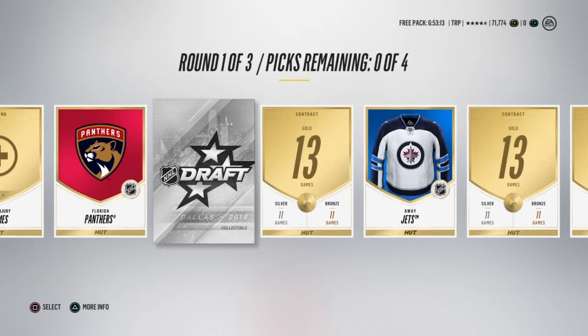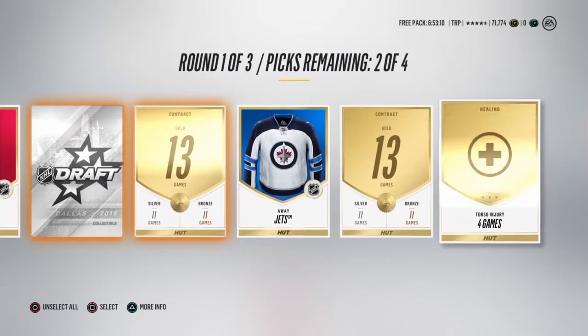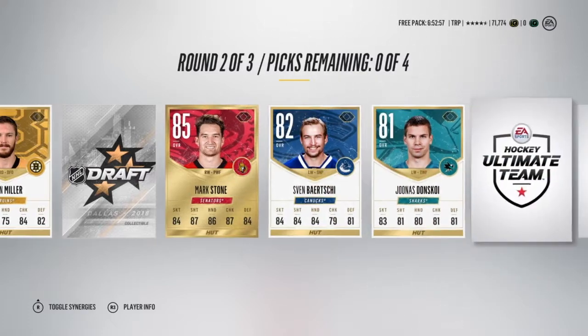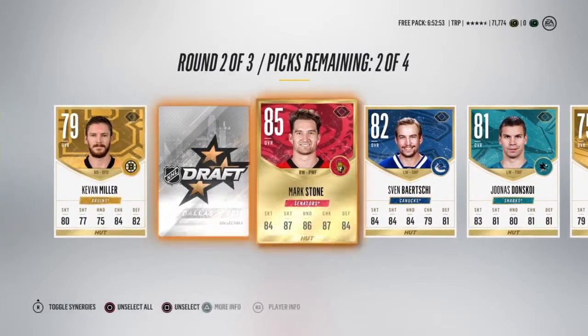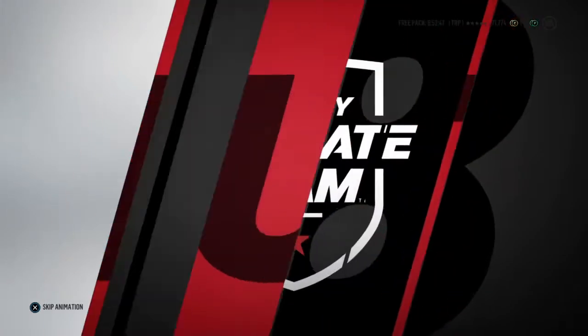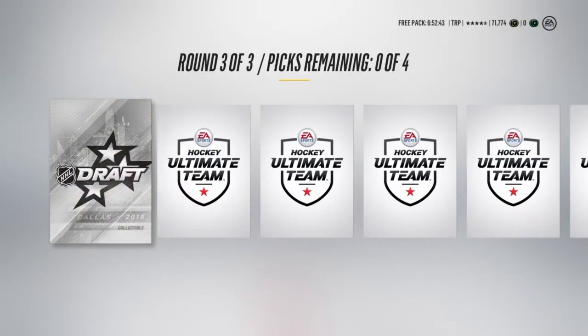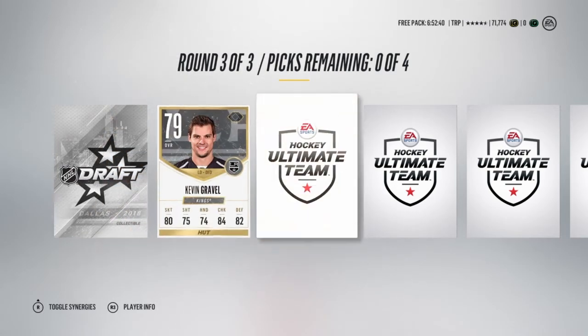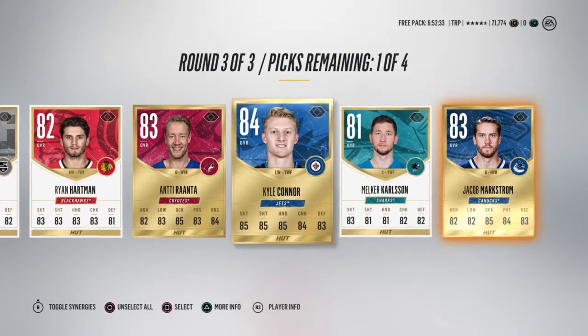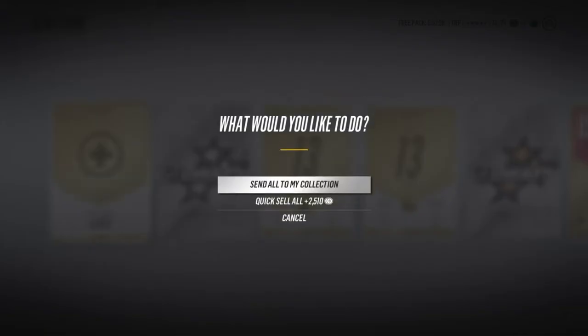Round one: a silver collectible right off the bat — that's really good. I'm looking to get those collectibles for the sets. We'll take the collectible over the contracts and the injury card. Round two: Kevin Miller and a bronze collectible. Stonetobarch, Don's boy Smith and Brown — we'll go with the collectible, doesn't really matter who we take. Round three: another silver collectible — wow, a couple silvers in the first pack. Anti-Ranta, Kyle Connor, and Milker Carlson. Let's take the rare player and the collectible.